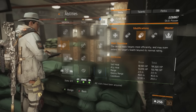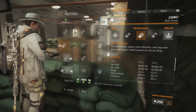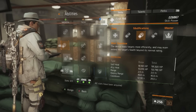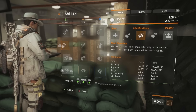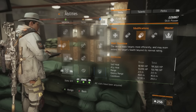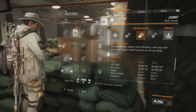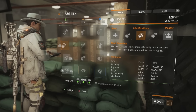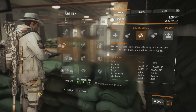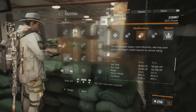Moving on to skills — this is where the build really excels. You can run overdose to overheal all teammates without them running vigorous. This is designed to matchmake with random agents and not require them to change their build. With the performance mods, my ally heal before any bonuses — before the tactician's authority 30% increased skill power and before talented's 15% — is 132,000. My self-heal is 195,000.